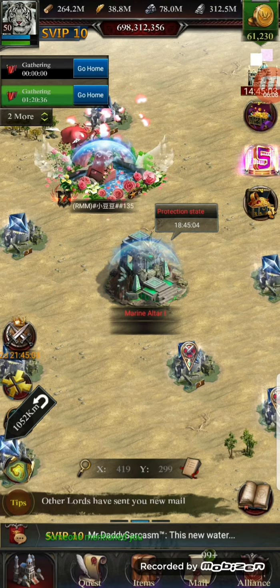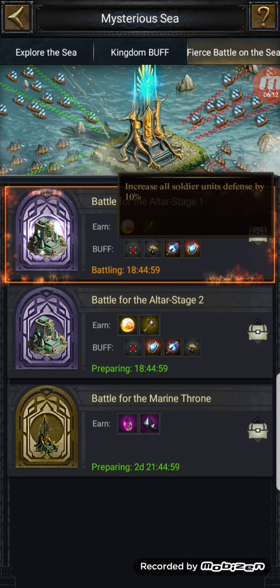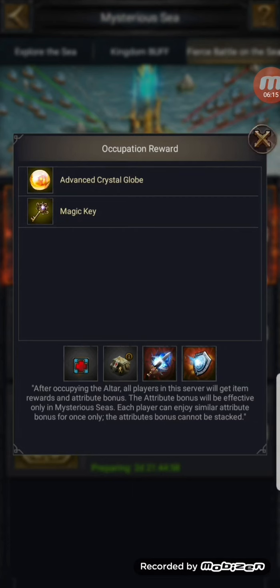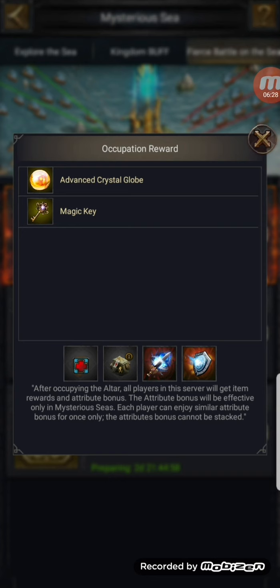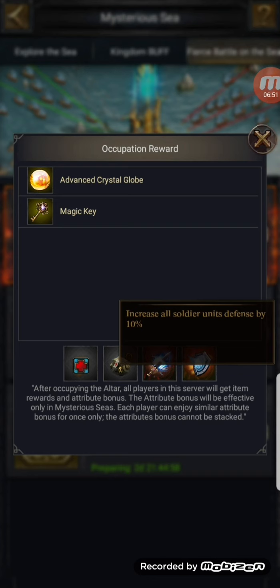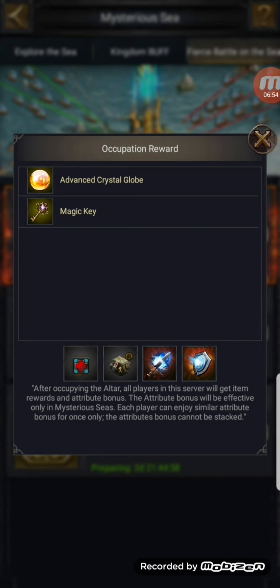Rewards available for the occupation reward: one advanced crystal globe and one magic key, and it increases all soldier units. After occupying the altar, all players on the server will get item rewards and an attribution bonus. The attribute bonus will only be effective within the Mysterious Sea itself. Each player can enjoy the attribute bonus once only — it cannot be stacked. Increase all soldier units by 10%.